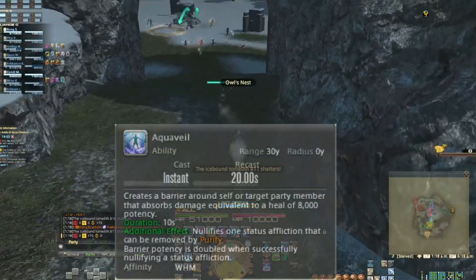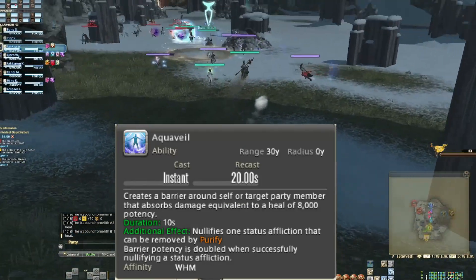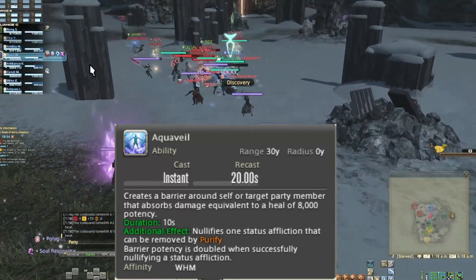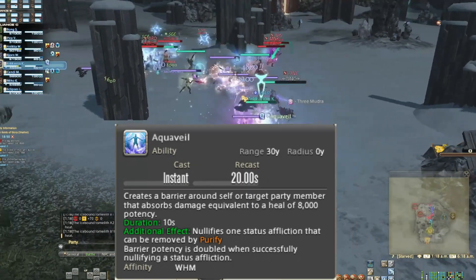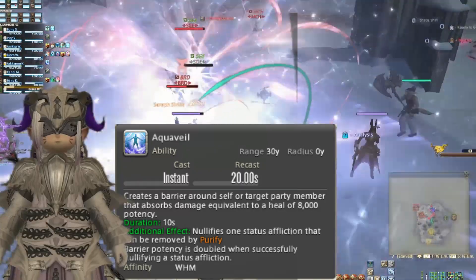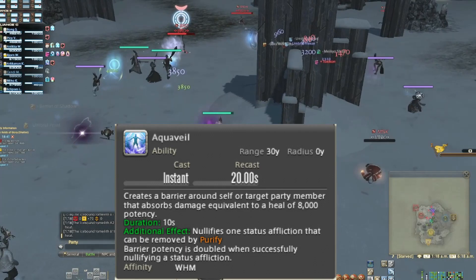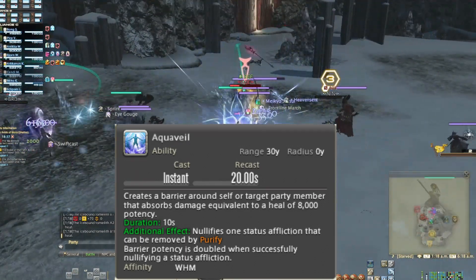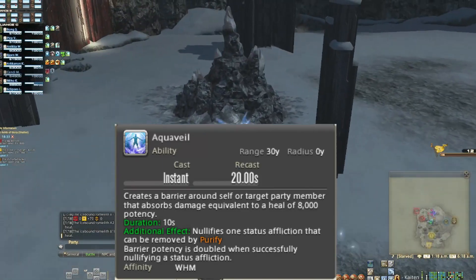Which leads me into my next skill: Aquaveil. This cooldown is important — throw this around like a deflated football. The 20-second cooldown makes it nearly spammable. It offers an 8k barrier, nullifies CC abilities like stuns and the like — abilities that would otherwise consume a Purify — basically giving White Mage a free Purify preloaded. Should someone put a CC on you while Aquaveil is active, it will double the barrier's potency to 16k. It's usable on self and friendly targets — use on cooldown.